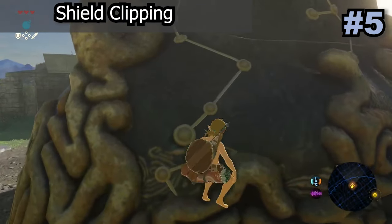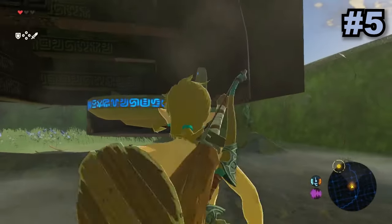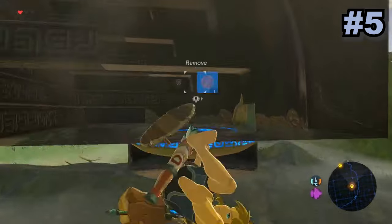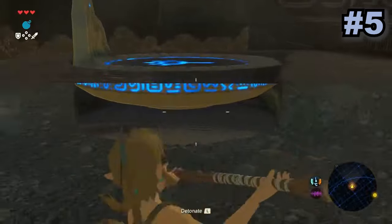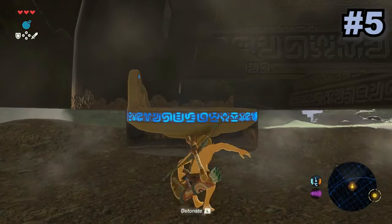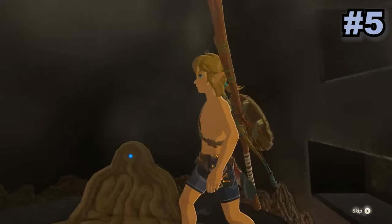The basic shield clip involves first getting skew by shield surfing on specific geometries around the map. The shield skew will look something like this whenever you try and shield surf. Using this skew, Link can now clip into certain shrines and other hard-to-get places. This glitch is very useful in speedruns as it allows you to get into shrines without needing to activate the first tower, which shaves off a lot of time.